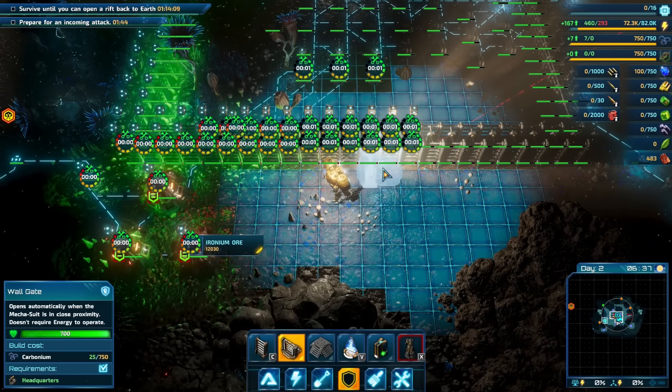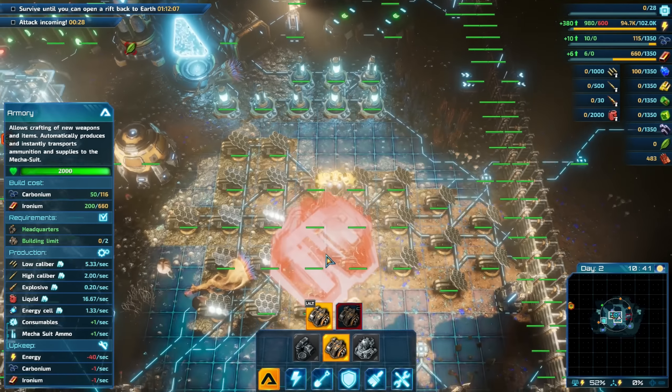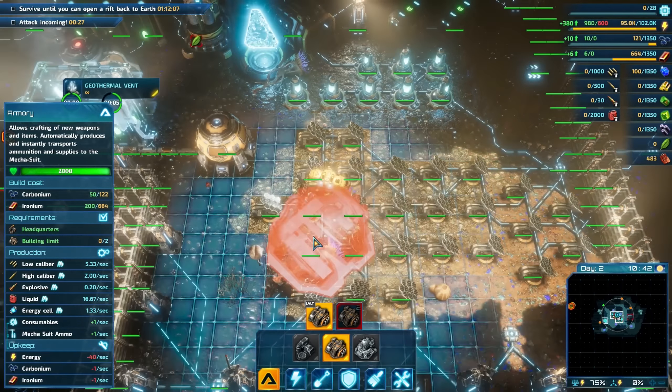Ironium storage is full — build more storage facilities, yeah yeah yeah, I know. I need more gates too. Make sure all this stuff around here is repaired — all my turrets. I do need to reach out and get some more materials though. I need to put more AI modules down too. How many towers have I got down? 28 — I want more. I need to put down an armory so I can start producing ammo for my suit again. I'm putting it against the wall but I'll have to push the wall out.